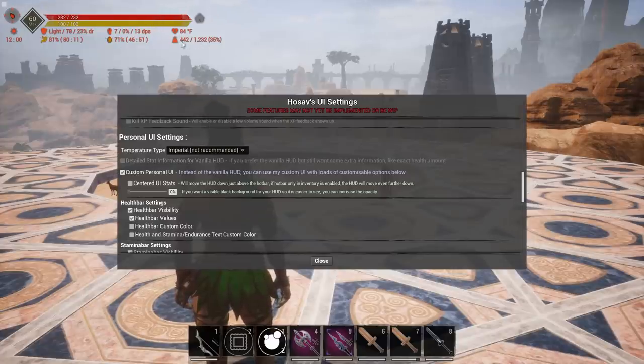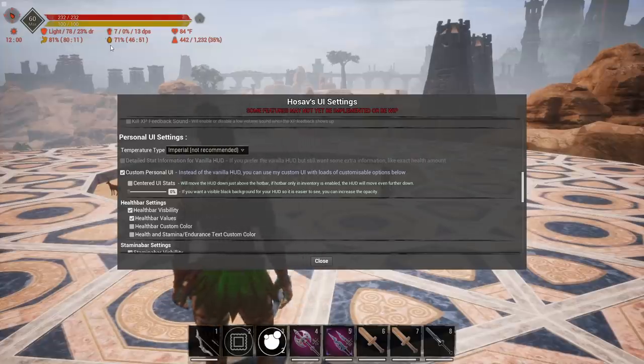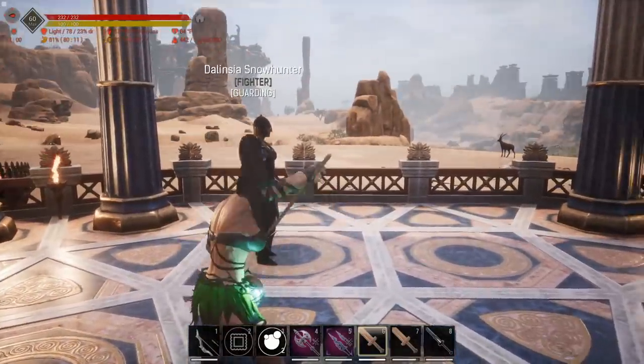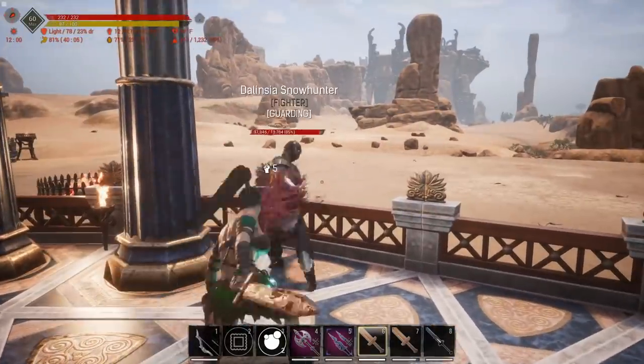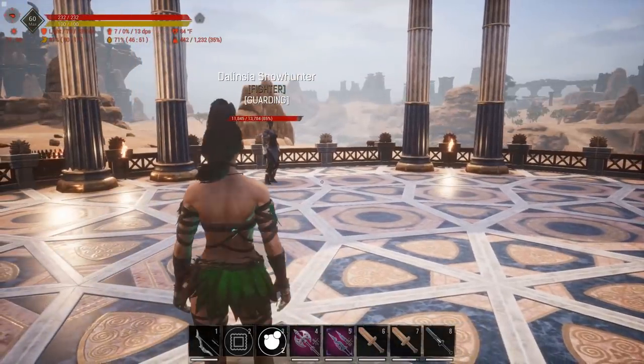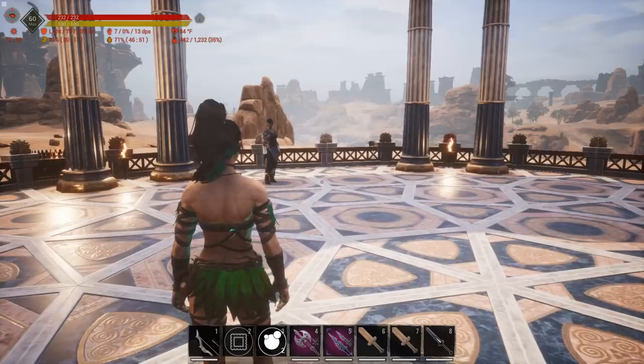Look at all this info up here — I've got DPS, temperature, my current weight and max weight with percentage, food and water with exact amounts and percentages. I changed the color of the display — the default is white. It shows pop-up damage numbers when you hit something. I'll go down and find someone to demonstrate — there we go. If I swap to a sword and hit her, you can see the '3' popping up, showing damage dealt. This makes testing a thousand times easier. That is why it is definitely my number two pick.